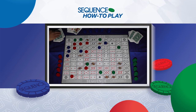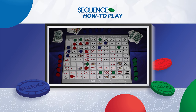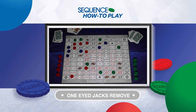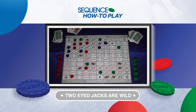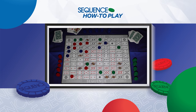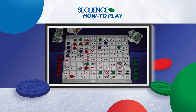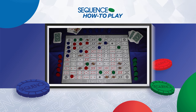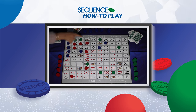Oh wow, and red pulls a brilliant move with a one-eyed jack! Red removes a blue piece away from the ace of diamonds, which has broken the chain of four. Remember, one-eyed jacks can remove any player's piece off the board, and two-eyed jacks are wild so you can place your marker anywhere on the board. Will blue be able to redeem themselves? And it's a yes! Lady luck may be with blue today — an ace of diamonds in hand has reclaimed the chain of four.